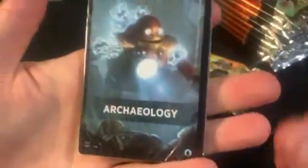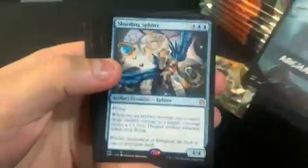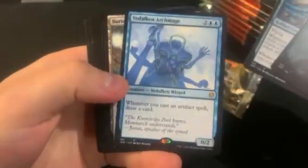Kind of just a map pack. We got Archaeology again. Sharding Sphinx and Archmage — Delkan Archmage — in this one.